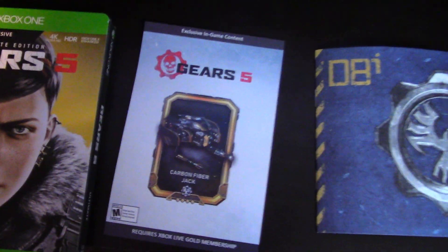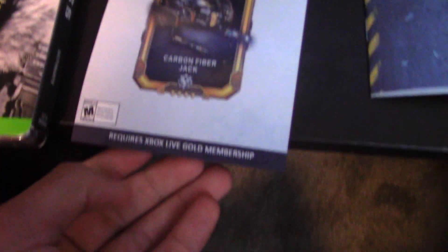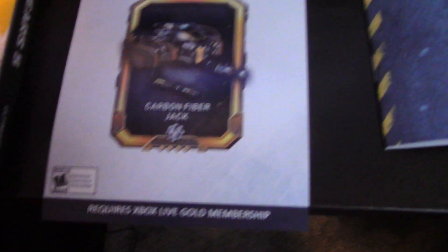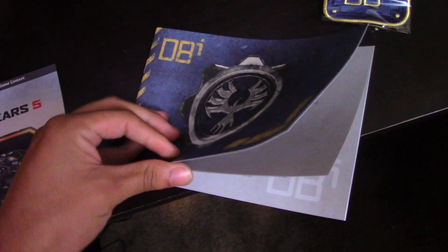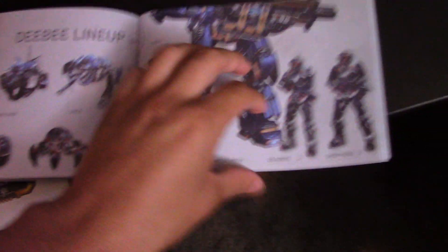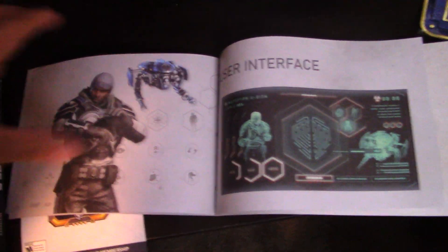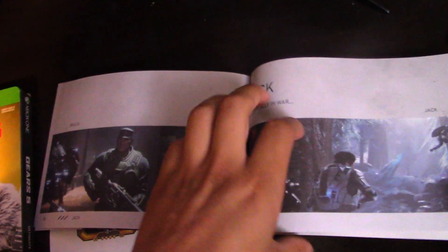Let's get this thing opened up. We have everything opened up. All it comes with is a nice Jack carbon fiber skin for the in-game, and a nice little booklet. The DVI booklet has some things in here about the DVI lineup — just random different stuff about Baird's little blueprint and things like that.